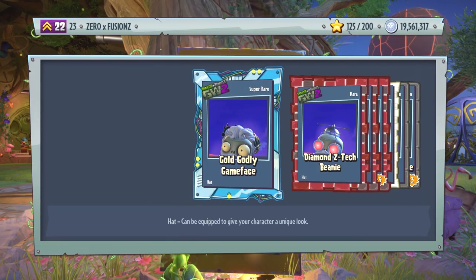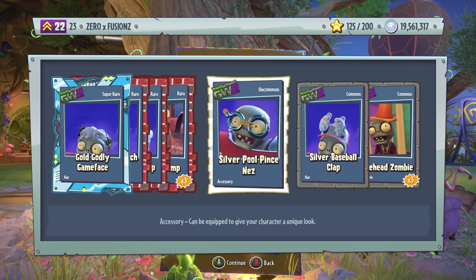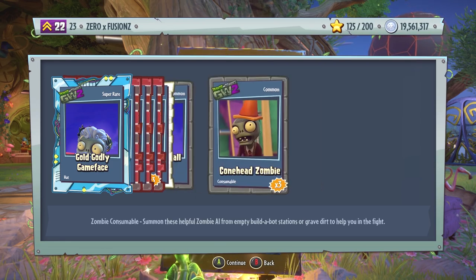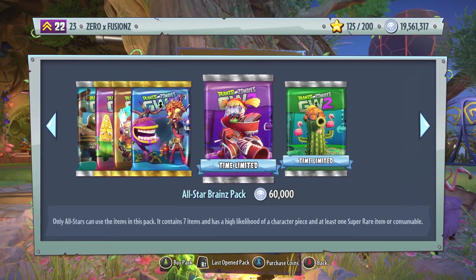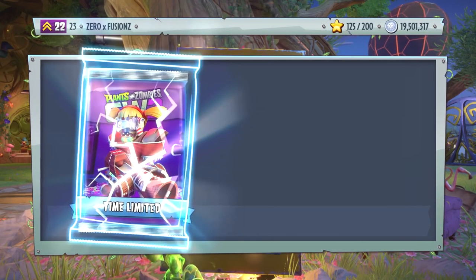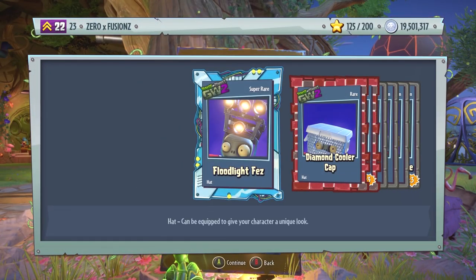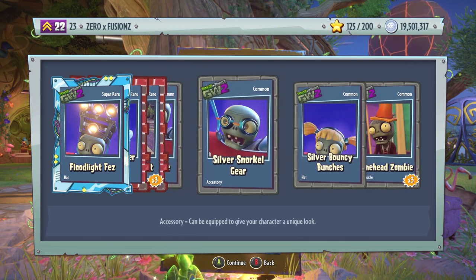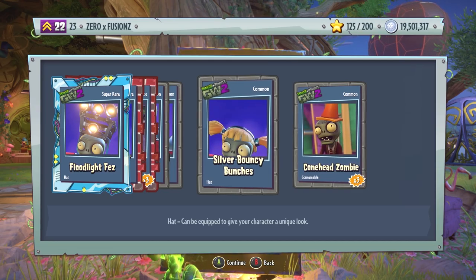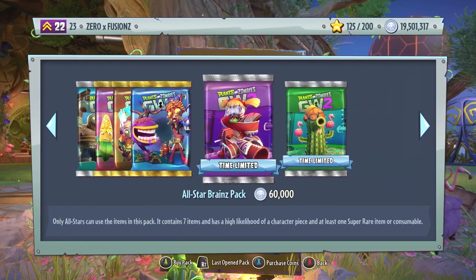We're going to spend over a million in today's pack opening. We get Gold Godly Game Face, Diamond Z-Tech Beanie, Gold Cooler Cap, Exploding Game x3, Silver Pool Prince Nez, Silver Baseball Clap, and also some Cone Head Zombies. These packs are not just limited to new customizations — we get old customizations too. We get Floodlight Fez, Diamond Cooler Cap, Loudmouth Bot x3, Gem Van Dyke, Silver Snorkel Gear, Silver Bouncy Bunches, and three Cone Head Zombies.